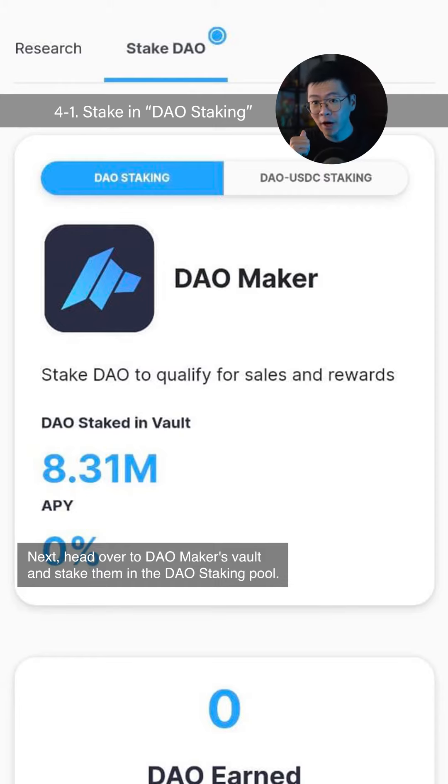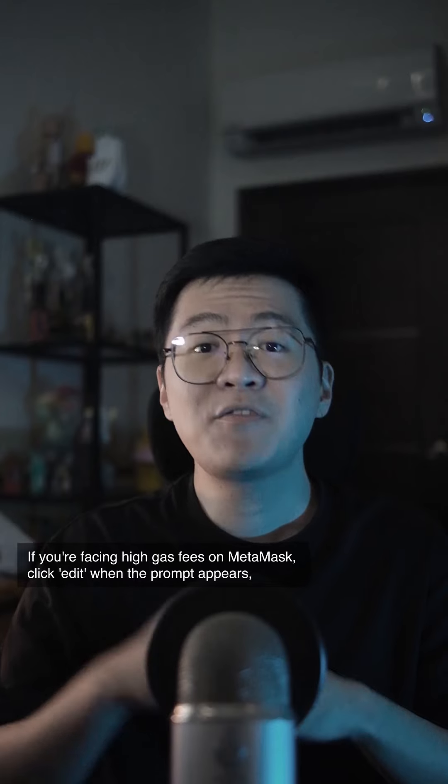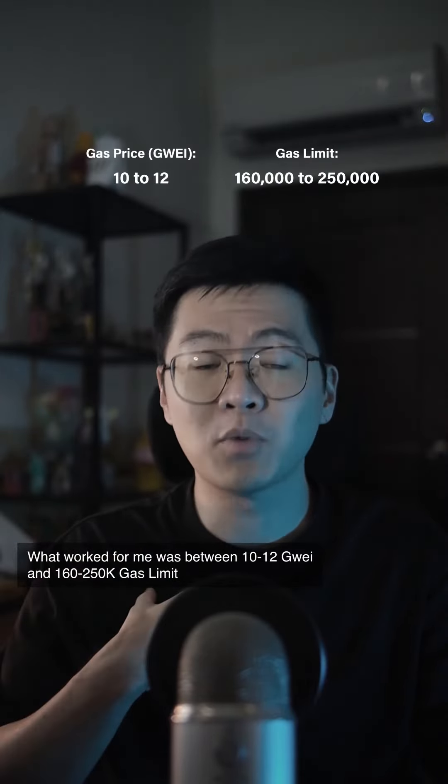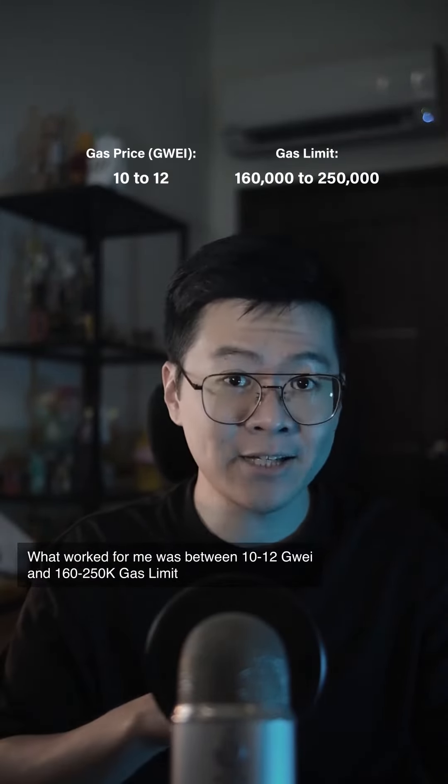Next, head over to DAO Maker's vault and stake them in the DAO staking pool. If you're facing high gas fees on MetaMask, click Edit when the prompt appears. What worked for me was between 10 to 12 gwei and 160 to 250k gas.